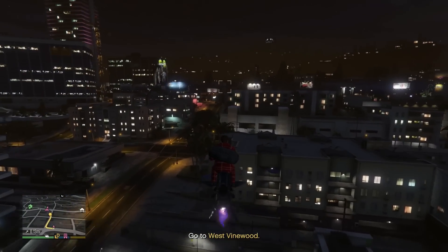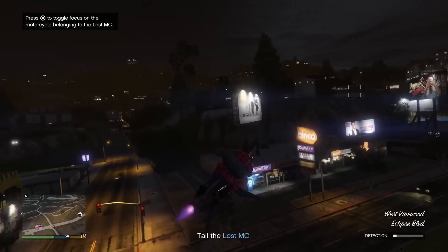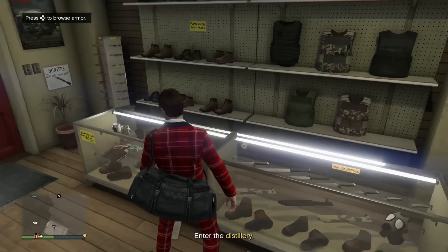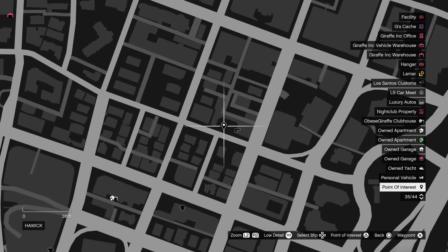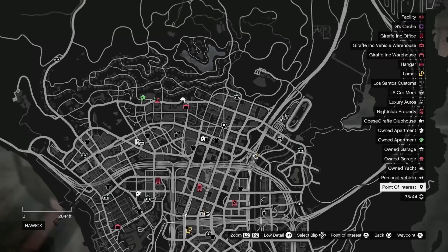First, for Liquidize Assets, you need to go to a location and then you have to tail a vehicle, but you can completely skip this part. Just go to Ammunition, go to Armor, and then head back out. This will tell you where you need to go without having to tail the vehicle. You can mark the ammunition stores as points of interest on your map before you begin if you don't know where they are.